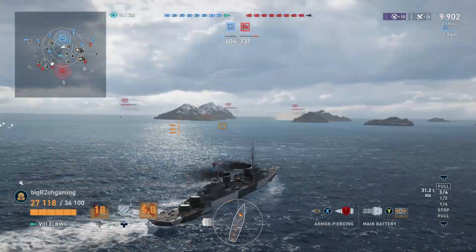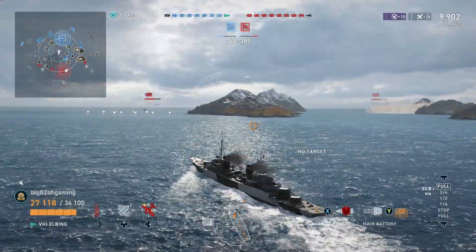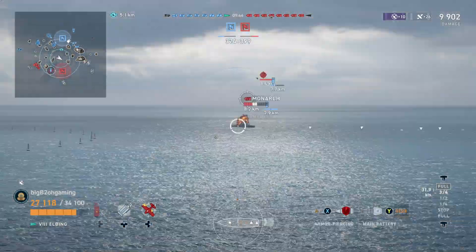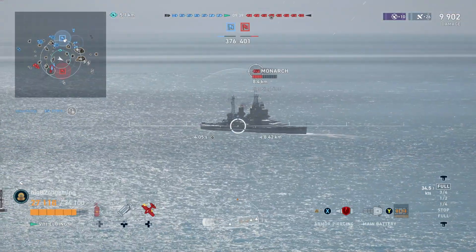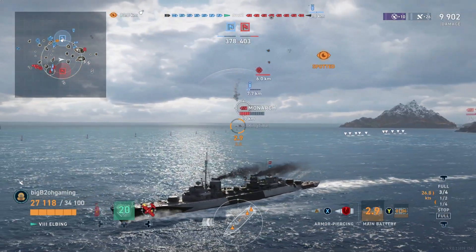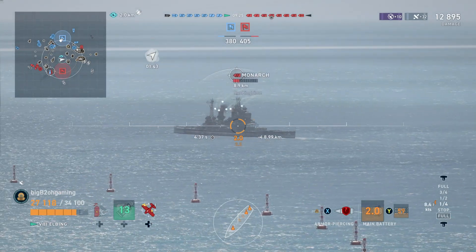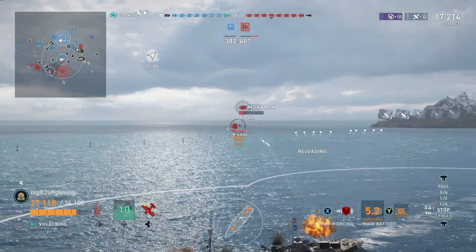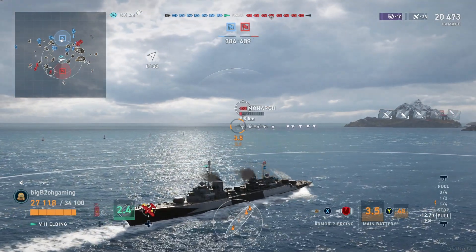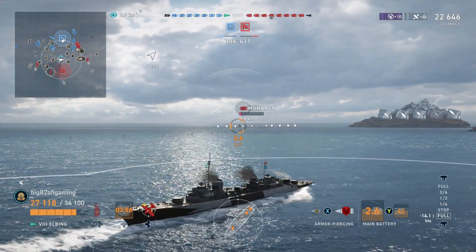I'm going to fast forward here to save time so this video doesn't go too long. With the enemy destroyer dead and the enemy carrier spotted going after our friendly ships on the right flank, we are pretty much free to just harass the entire enemy team as long as the enemy carrier doesn't show up to spot us and allow the enemy team to shoot us. The Monarch is just simply reversing and we do have a carrier dropping him so he will stay spotted. I smoke up and start shooting at his superstructure — you can see the improved pen angles and the sheer amount of damage these AP shells can do, chunking his HP away salvo after salvo.